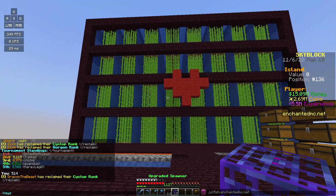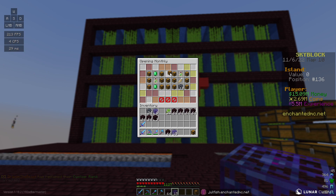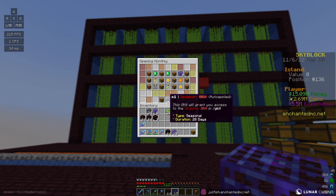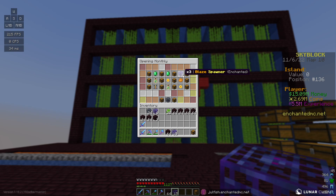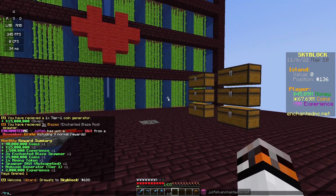In slash keys I have a few unopened monthlies, so I'm going to open one and see if we can get a chunk collector. Let's click the middle final reward — we got a spawner G kit, which isn't bad, and we got some blaze spawners which will help. Honestly, we got enough coins to buy it from slash transfer.